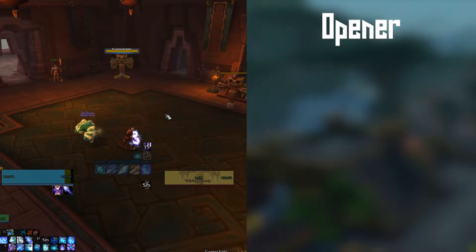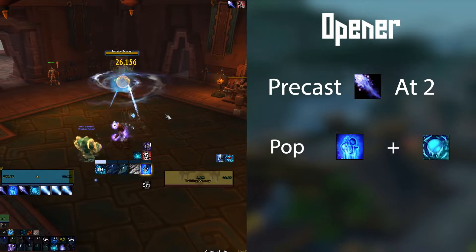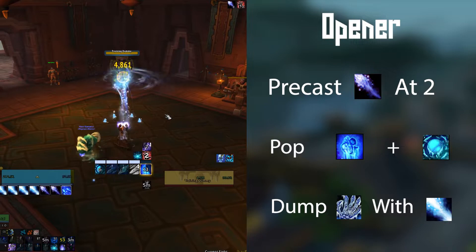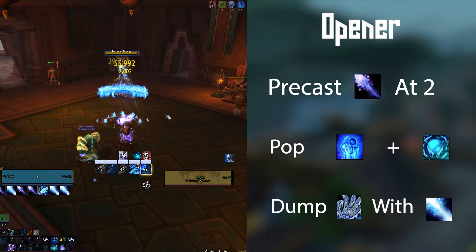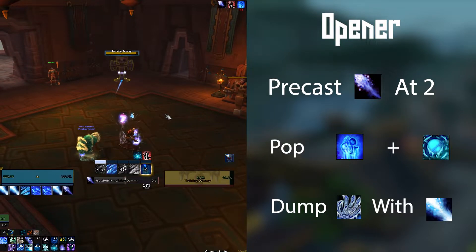Our opener is pretty simple for Frost Mage. We precast with Frostbolt at 2 seconds, pop Icy Veins and throw out that Frozen Orb at 0, dump Fingers of Frost charges generated from the Frozen Orb, then continue our rotation as normal. For the next 20 seconds with Icy Veins and Lust, we'll have an incredibly fast cast time and we'll be able to get one or two fat Glacial Spikes out onto whatever we're roasting. It feels really satisfying to play.